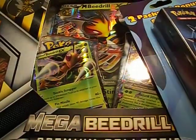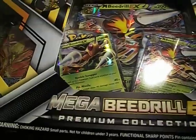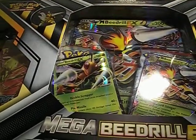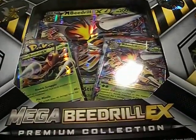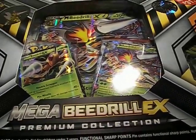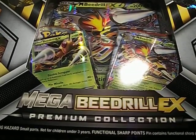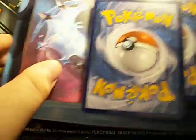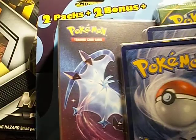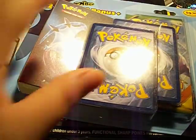My camera fell — technical difficulties — but it's fine now. Let me just position this camera good. I think it's gotten a better stand. Also, this thing here: it's a two-pack, two bonus packs, and one binder. So first let's get this Beedrill box out of here.